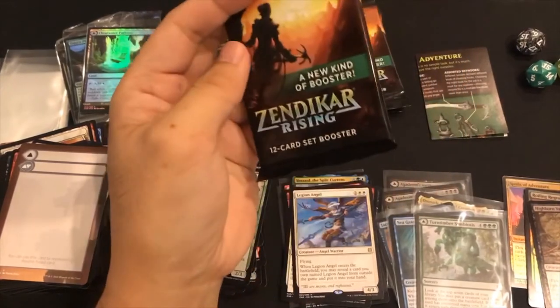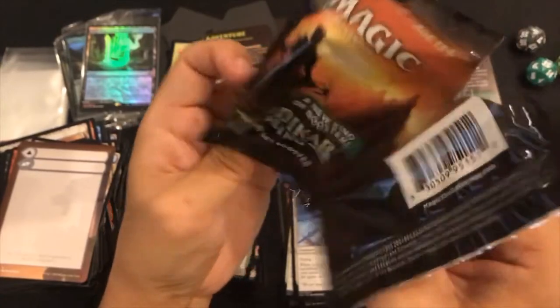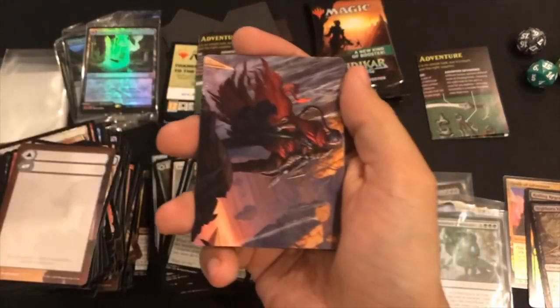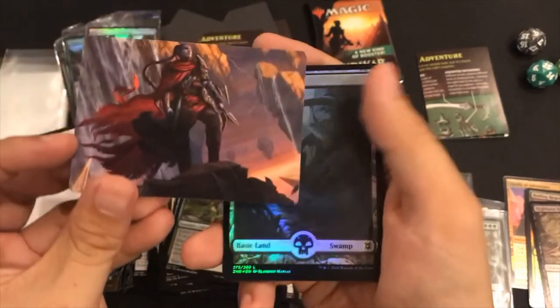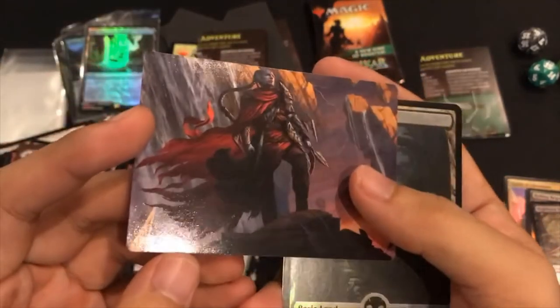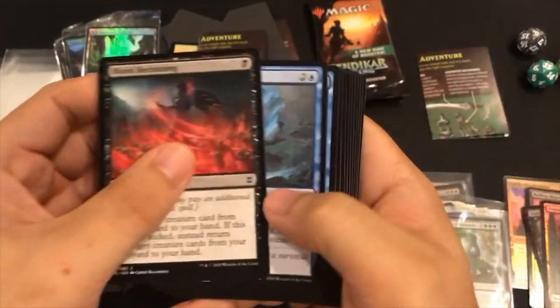Okay, let's move on to our set boosters. The set boosters have kind of a buffet structure - like a couple of different courses. Let's look at our appetizers, or the welcome section. The welcome consists of one art card slot, one land slot, and six common/uncommon slots. Here is our art card - I've seen a couple of openings so far and these actually can be signed. Foil swamp - really cool! And it looks like we're going to have six common/uncommon cards.